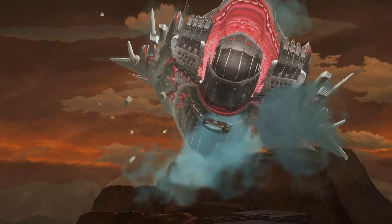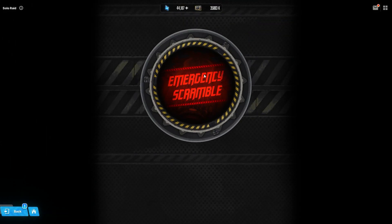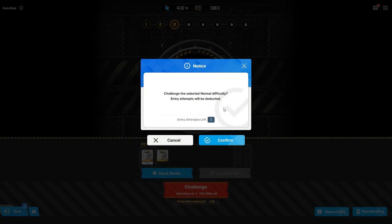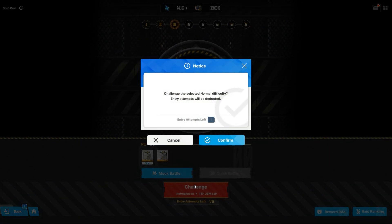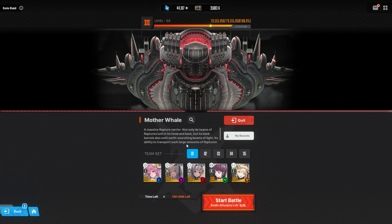Would have been cool to get some raid material too, but that's not happening. It would have been nice to throw raid material into the ranking rewards — whales still get it but others could earn some. Now I defeated enemy two with this team. If I challenge the third one, I can still mock battle each team to get a sense of how much damage you'll do and see how Mother Whale works — get used to how many raptors she drops.